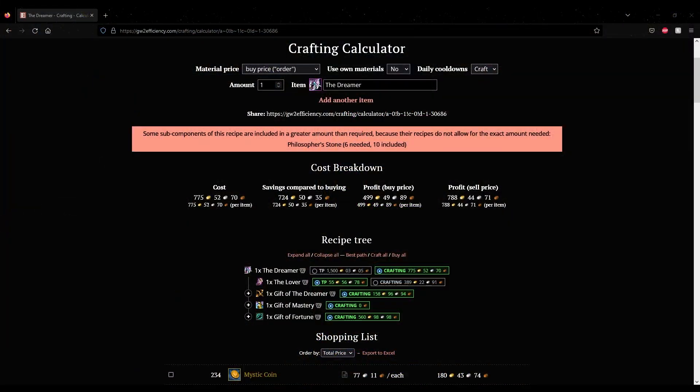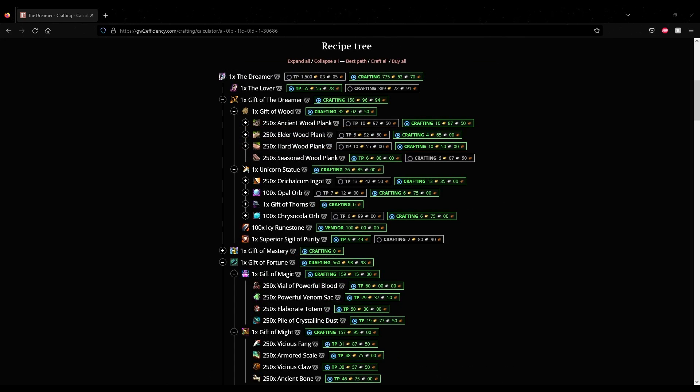One type of item that always has profitable options for crafting is legendary weapons. Both generation 1 and 3 legendary weapons can be crafted and sold, either on the trading post or directly to other players, which can yield hundreds of gold in profit for each one. One of the biggest advantages of legendary crafting is that it provides you the ability to extract a lot of value from materials you already receive on a regular basis, simply due to the quantity and variety of materials it requires. This makes it an especially good method to consider for players who enjoy farming.